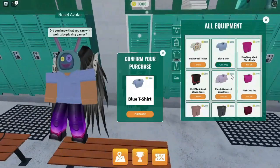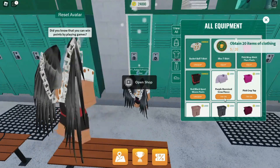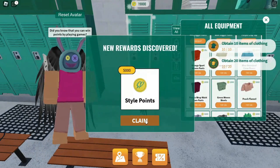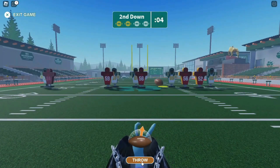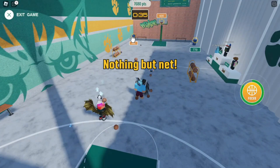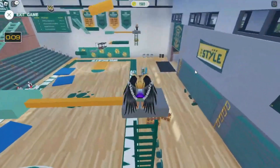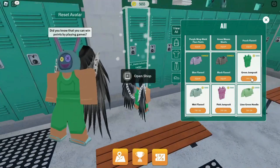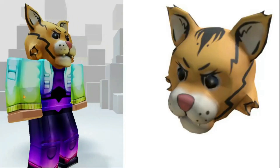Collect coins by playing mini-games and buy 20 in-game items. When you buy 20 items, you get a badge and the free item. This tiger head is really cool.